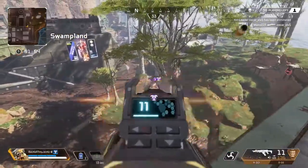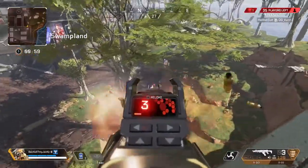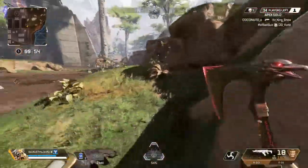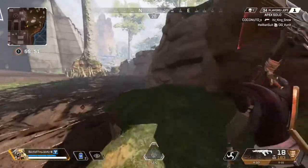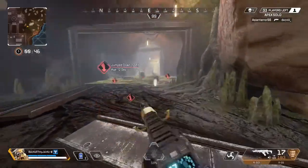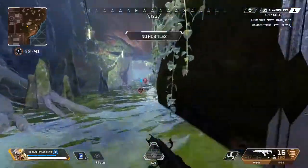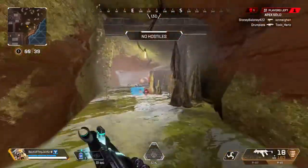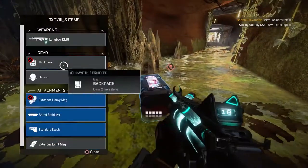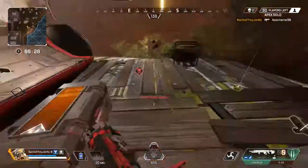I should mention this — if you guys are finding the R301 weird to control for recoil, they actually changed the recoil pattern on the R301. They increased the horizontal and vertical recoil, so the R301's actually got way more recoil than it did before. I'm probably going to try to get rid of the R301 if I can, to be honest. I'd rather use the 99. And there's a longbow — there goes the 301. Just like that. Perfect.